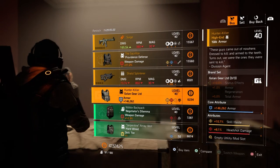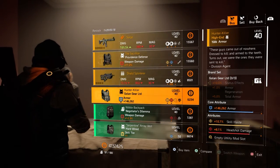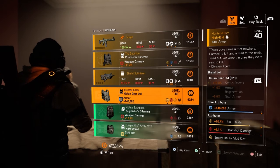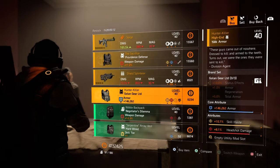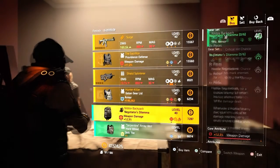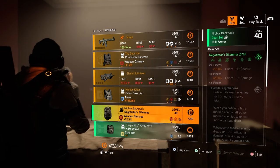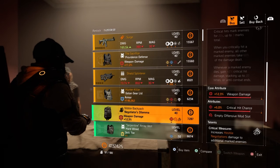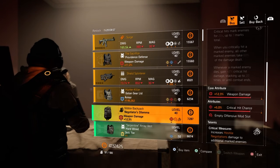Next we have a Golden Gear — the Hunter Killer — with 146,000 armor, 10.7% skill haste, 8.1% headshot damage, and an empty utility mod slot. Next we have a Negotiator's Dilemma backpack with 12.3% weapon damage, 5% critical hit chance, and an empty offensive mod slot.